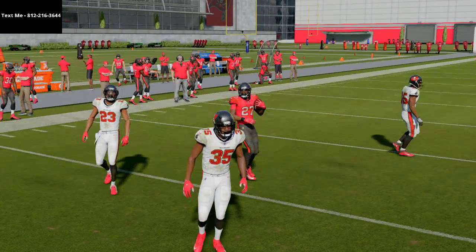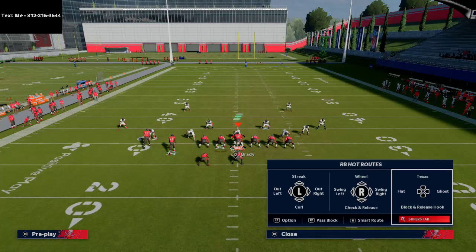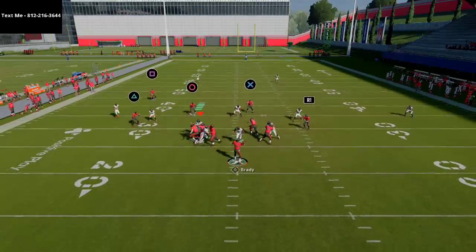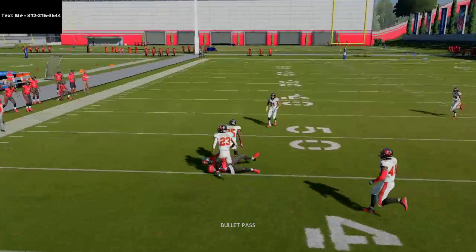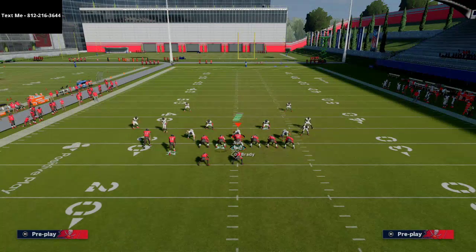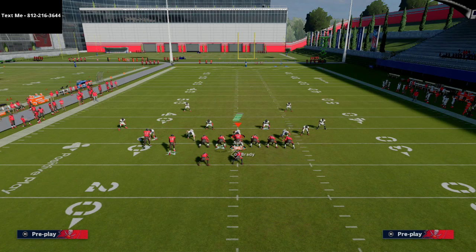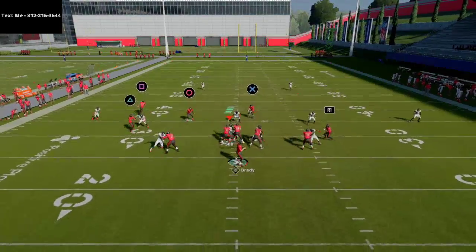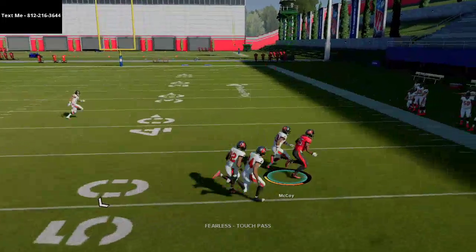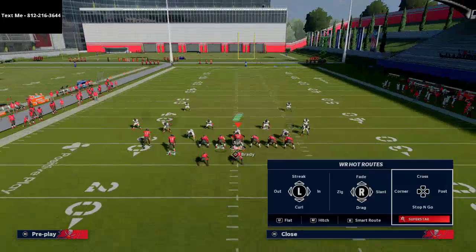The ghost route acts kind of like a flat route, so they're going to have to account for that side. If they shade coverage down to take care of the ghost route on the left side, watch Mike Evans — work the pocket, work the pocket, and bam — you get that route in behind the zone coverage. That's why that route is so important: because of the spacing it gets against zone coverage. On the right side you can also playmaker the running back up and he gets right over the top of those routes.